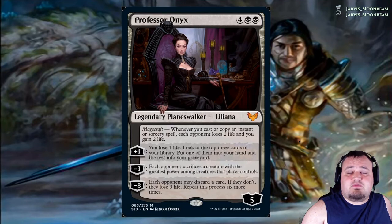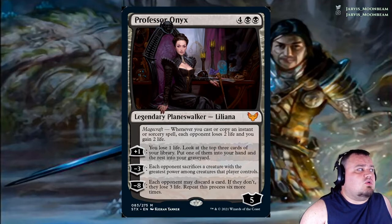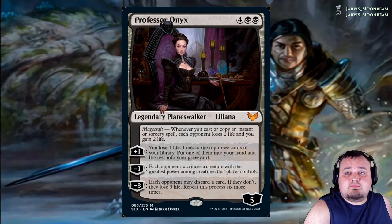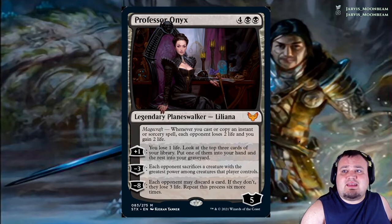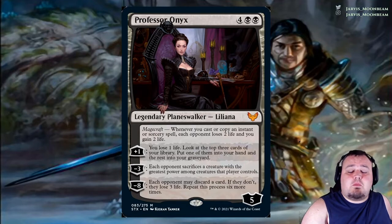Professor Onyx costs 4 black black. She has Magecraft: whenever you cast or copy an instant or sorcery, each opponent loses 2 life and you gain 2 life. Plus 1: you lose 1 life and look at the top 3 cards of your library — put 1 into your hand and the rest into your graveyard. Minus 3: each opponent sacrifices a creature with the greatest power among creatures that player controls. Minus 8: each opponent may discard a card — if they don't, they lose 3 life; repeat this process 6 more times.